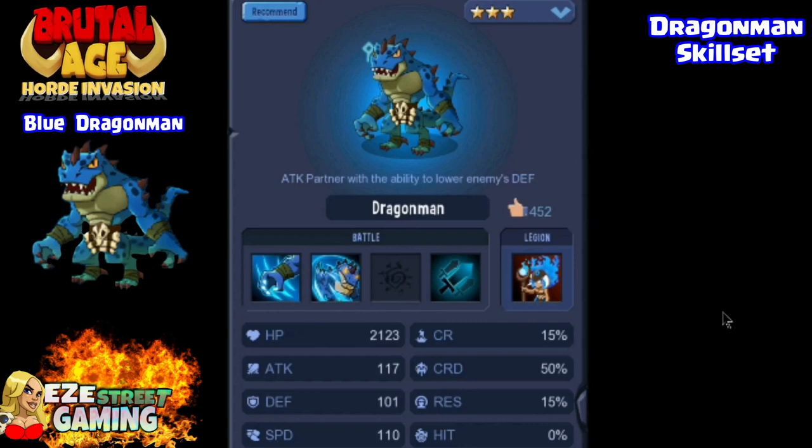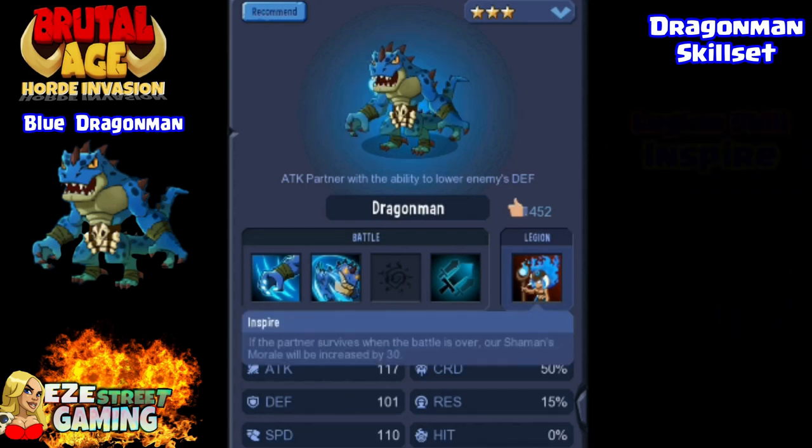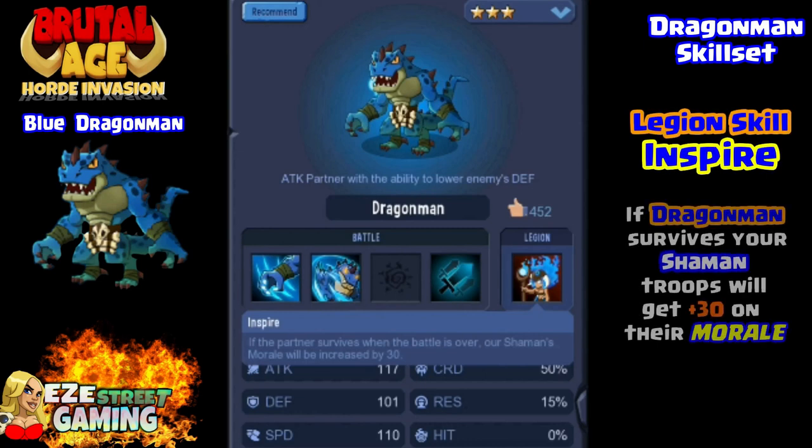Moving right along — Blue Dragon Man is kind of an awkward partner because I don't know exactly what the best part about him is. I'm not going to say he's no good because every time I've said that in the past I've been wrong. He's got super high hit points — around 6,500 at third awakening. He's got the Inspire Legion skill, which means that if he survives at the end of any partner battle, he will increase your shaman's morale by 30.